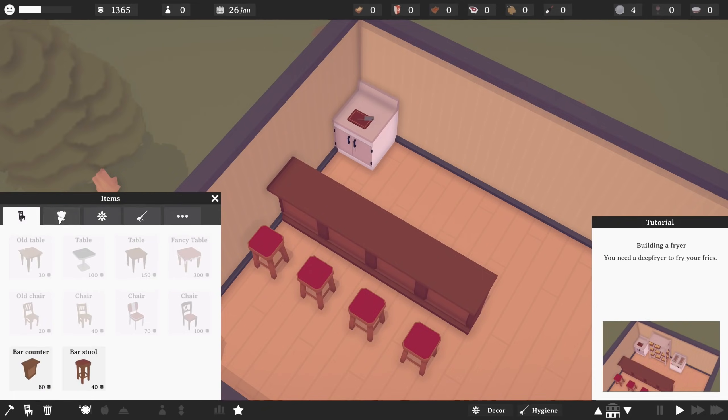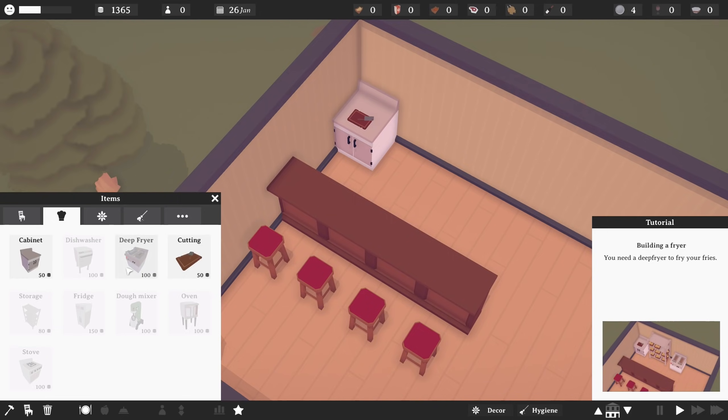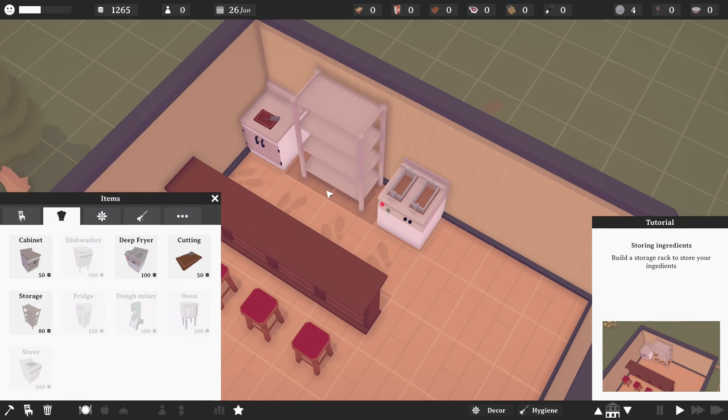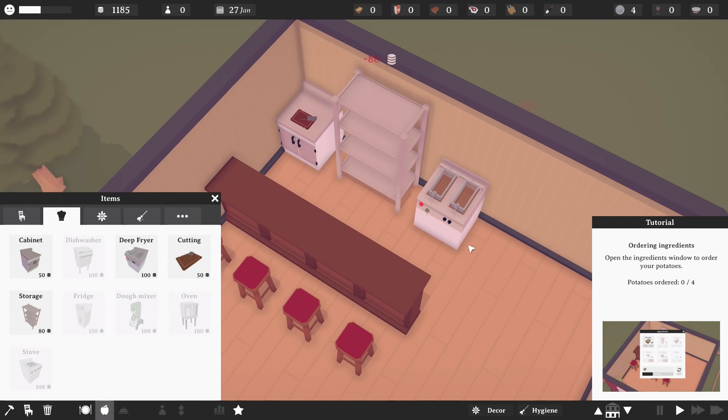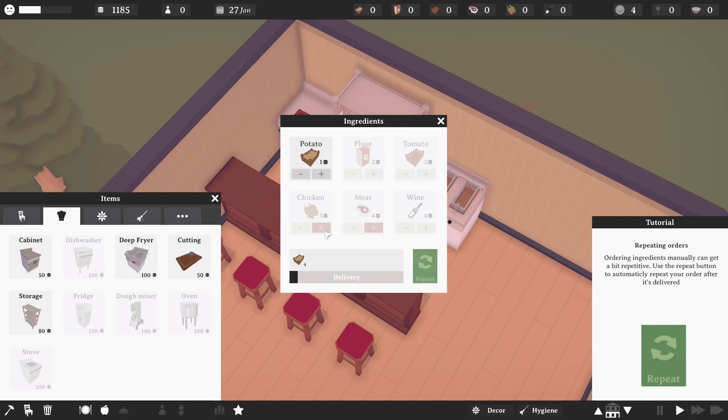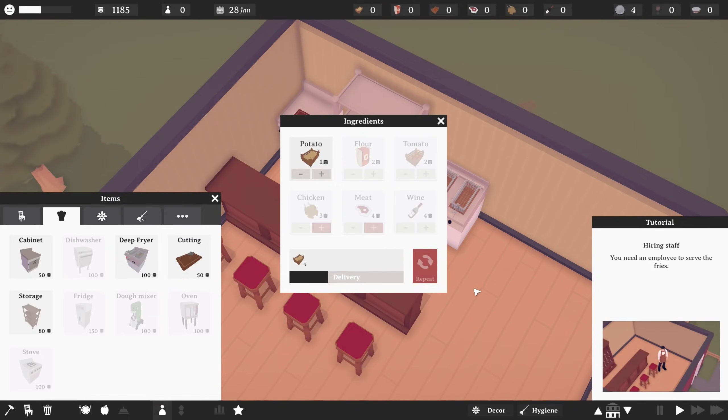Okay. So I can't help but notice that I don't have storage, though, and it is showing storage in the picture. So I'm going to try and sort of copy the picture. There we go. So we'll do that sort of thing, and now I need to order potatoes. Let's order four boxes of potatoes, and ordering ingredients manually can get a bit repetitive. Use the repeat button to automatically repeat your order after it's delivered.